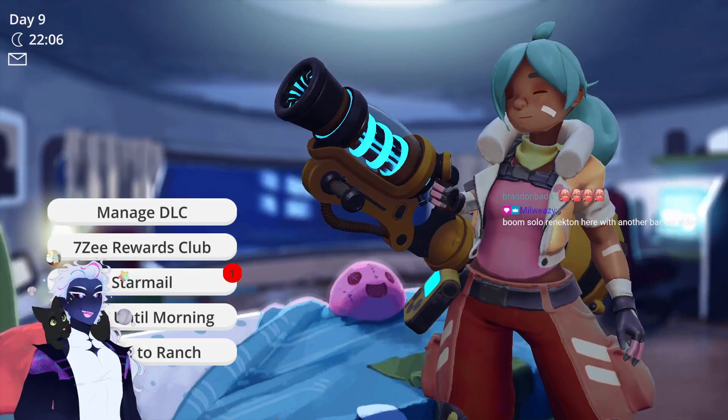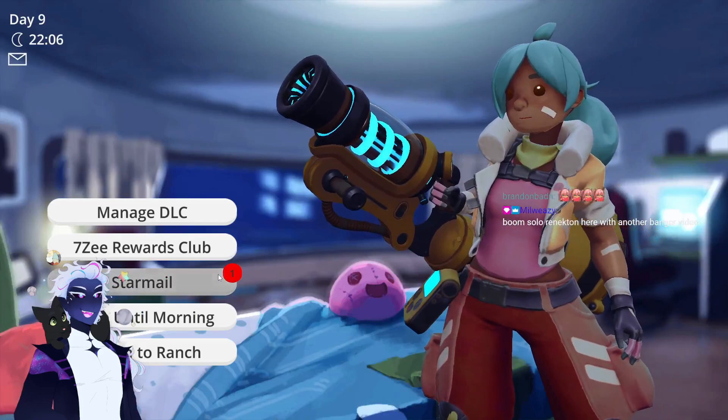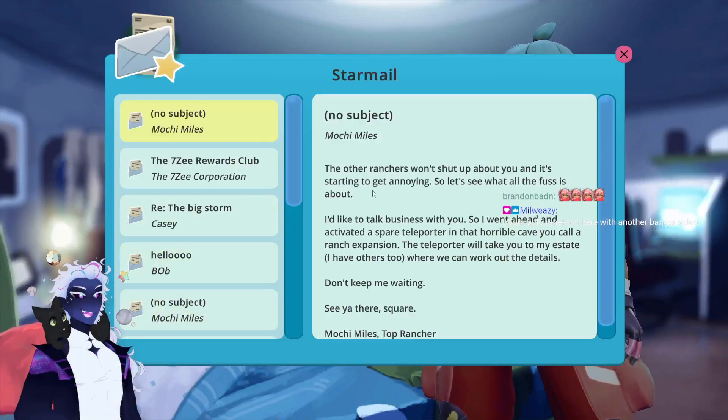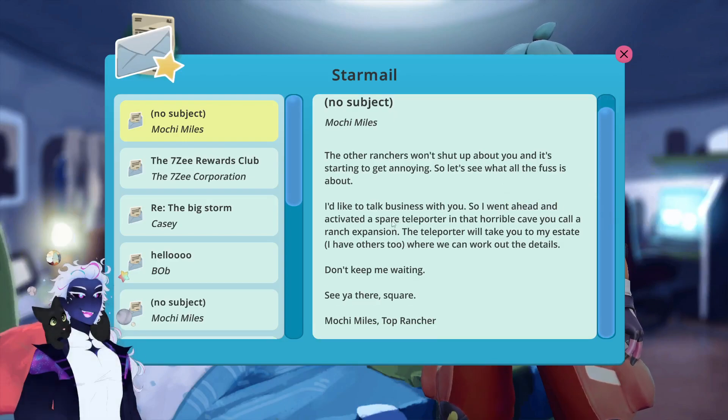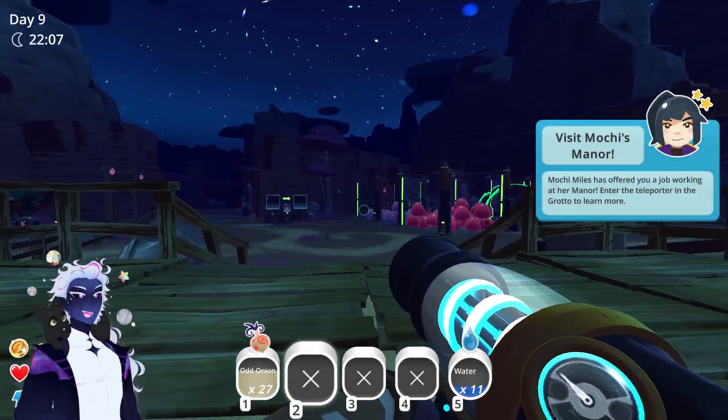What's up, it's Miller - back with another banger video. An NPC speaks: 'The other ranchers won't shut up about you and it's starting to get annoying. So let's see what all the fuss is about. I'd like to talk business with you. I went ahead and activated a spare teleporter in that horrible cave you call a ranch expansion. The teleporter will take you to my estate.'